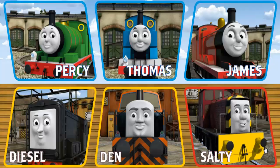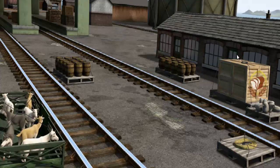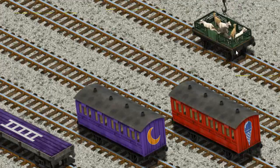It's a busy day at Brendam Docks. Thomas and his friends have many deliveries to make. Choose who will make the next delivery. James must deliver the goats to Farmer McCall's farm. Show Cranky where the goats are. There you go. Let's lift and load. Now the cargo must be loaded. Show Cranky where the goats are. There you go.